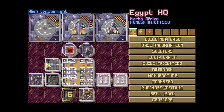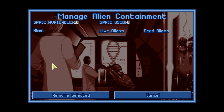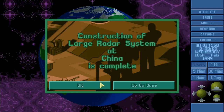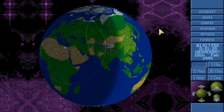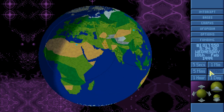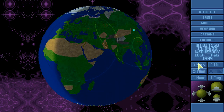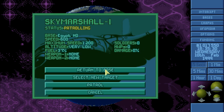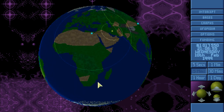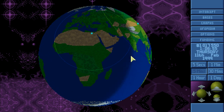Alien containment is finished — excellent. We don't have any live aliens yet, but finally we can start capturing them alive, which is excellent. The hangar and large radar system at our Asia base are also finished, which means we can probably relocate the Sky Marshal and have it patrolling over South Africa from now on.